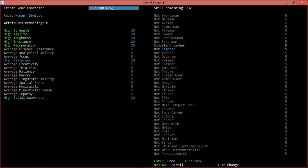We're going to become a competent lasher. Lasher means you use a whip, by the way. Note that 'not' as a skill level means you literally have no skill. Even if you're good with the lash, you also want to be a good fighter — that skill doesn't automatically carry over. I'm putting in adequate ambusher to help with sneaking, some points in dodging, armor use, and a little wrestling in case I lose my lash and need to hit people with a shield.